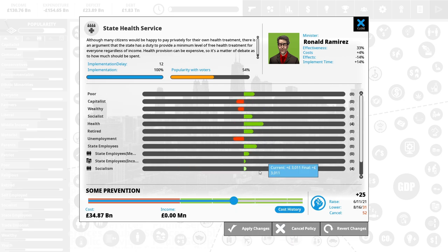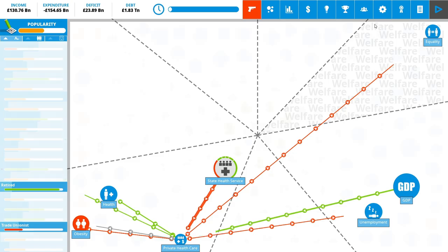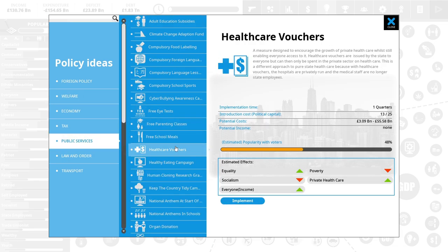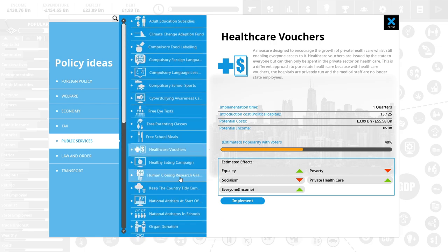We're at 3.34 billion and we only got 0.8 from our alcohol tax, so this is going to cause a huge amount of debt potentially. But I still think it's worth it. We could look at healthcare vouchers — a measure designed to encourage the growth of private healthcare while still enabling everyone to access it. Is there anything else that might help out here? We do have some weird ones like human cloning but I feel like that's a little bit further than we're going for.